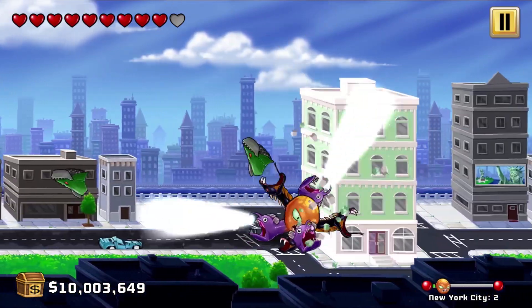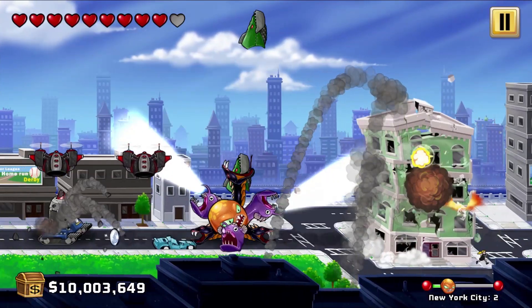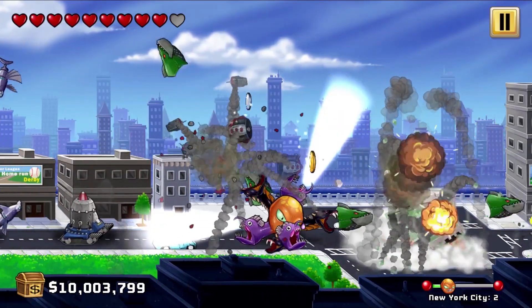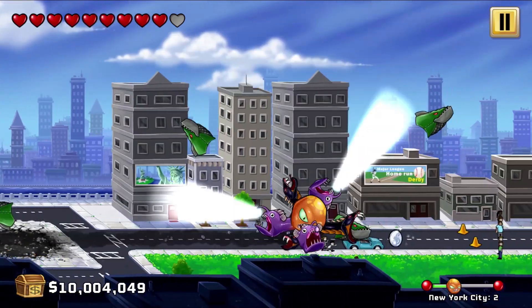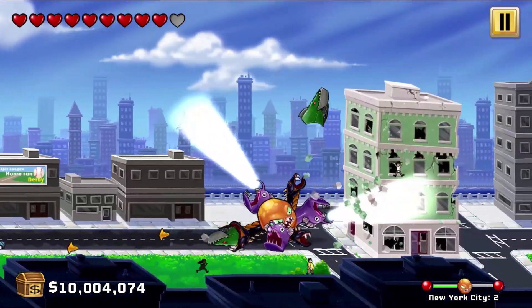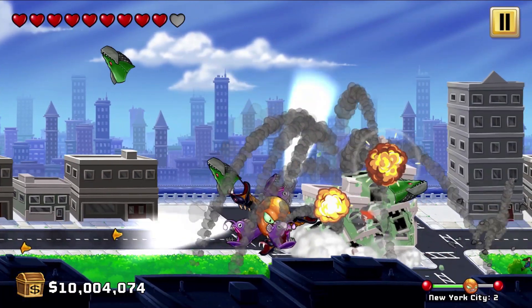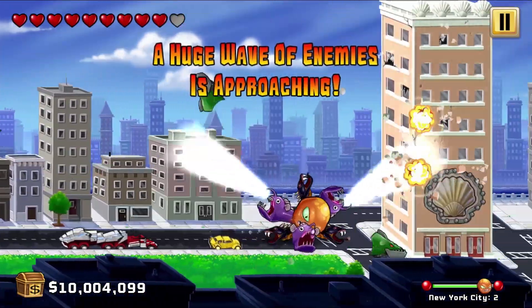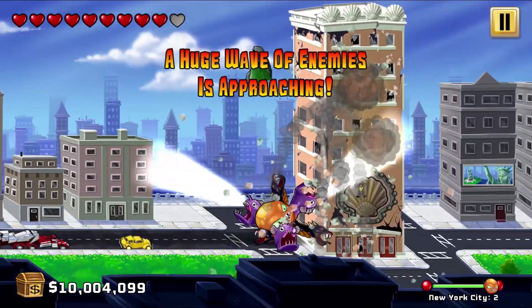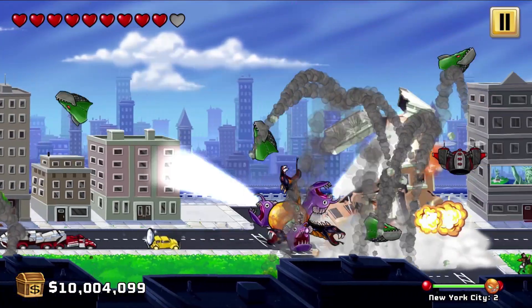Here we go, New York level two. Hopefully we get a bit more of a challenge. Last time there weren't many enemies. These guys are pretty strong. I reckon we can just sprint through the level, honestly — not that much stopping us. Line up our bullets to shoot horizontally and then we can just sprint across. This is a huge wave of enemies. We'll just take down the building and move in. It's pro strategy, guys.